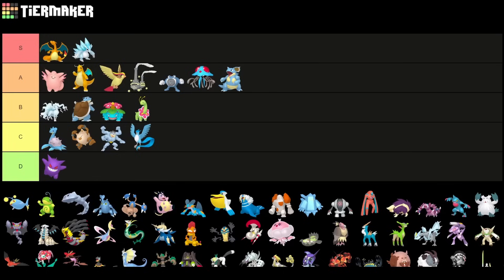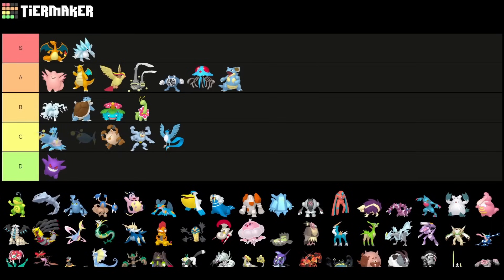Lanturn actually got a buff for the Ultra League — it gained around 20 ratings since Spark got reworked. People say it's nerfed, but it's not really a nerf, not for Lanturn at least. I still want to put it into C tier. The current meta with a lot of Virizions and Steelix makes it not as great. Politoed is a cool Pokemon — somewhere at the top of B tier, very strong if you have one, but not as great as Steelix.